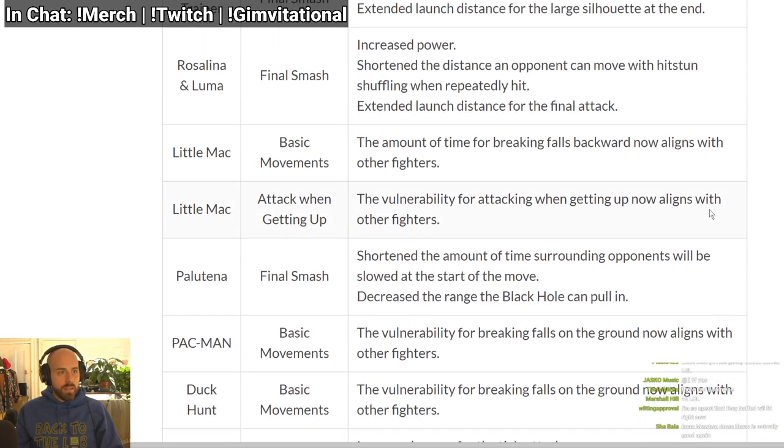Neutral special extended launch distance — that's her charge-up, she has to salute the sun, so it kills earlier now. Little Mac: reduced vulnerability on get-up attack — less vulnerability when doing get-up attack. I think I might know what my next get-up attack video will be about.